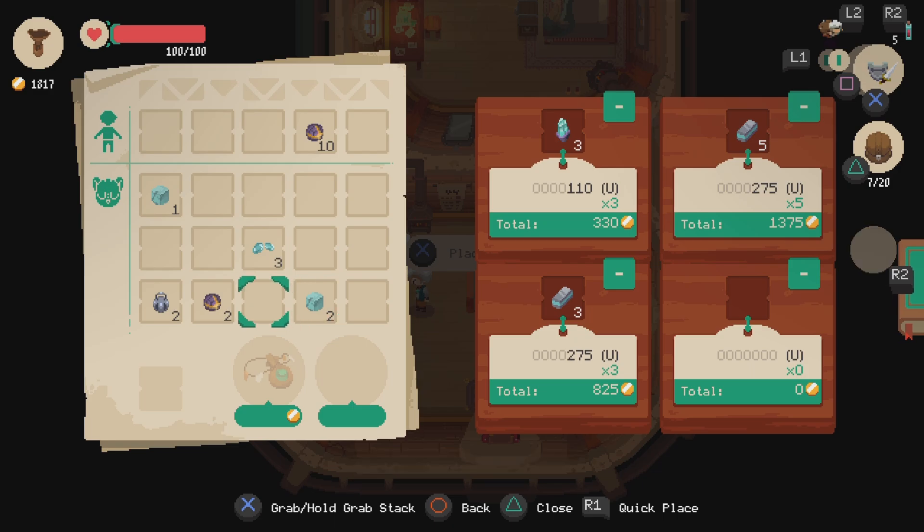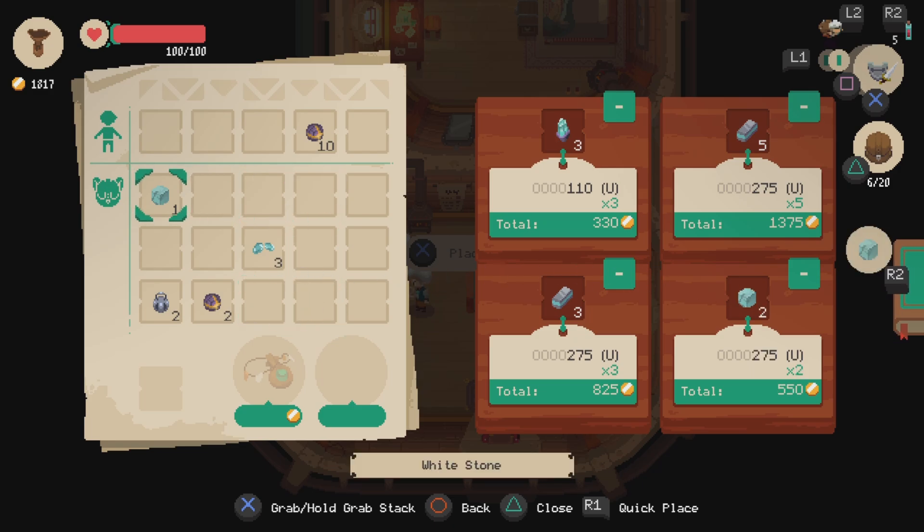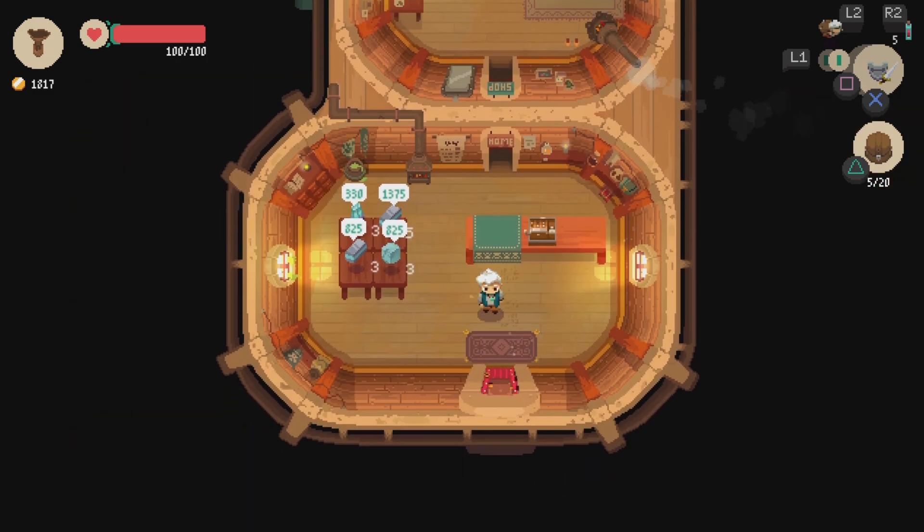Stuff you've already placed down, the prices will remain — so that can make certain things easier. I think golem cores are 110, same with glass lenses. Water lamps I think are 275 — either way, we'll find out.